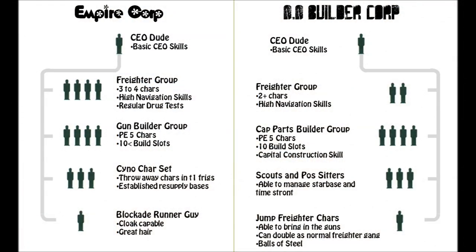What we have here — remember we spoke about the Empire Corporation. I've listed some of the various things you need to have: CEO Character, Freight Group, Gun Builder Corp. You can see how we've done that. Refer to the previous video for how that is set up.